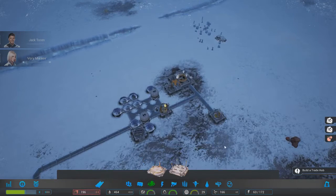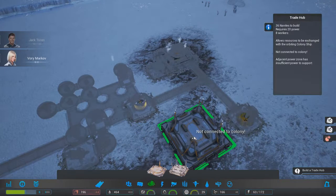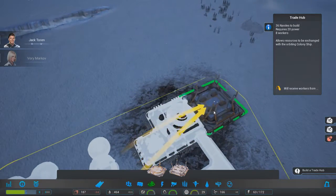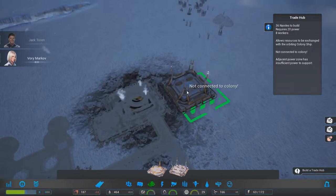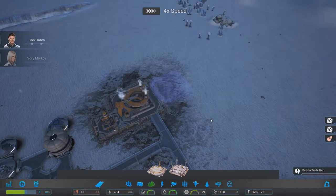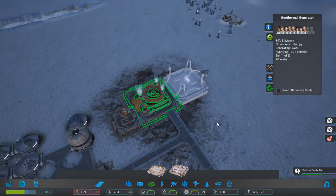Build a trade hub - this is what I like. You just check a box and it's like 'exchange this item for that item' - it does it automatically. If you want more trade routes, you build more trade hubs. It's that simple - ultra simple, it makes a huge amount of sense and I love it. I'll put it next to my geothermal generator.